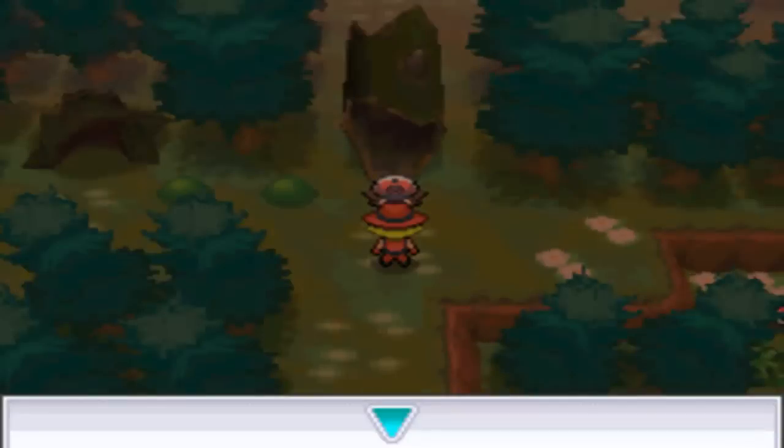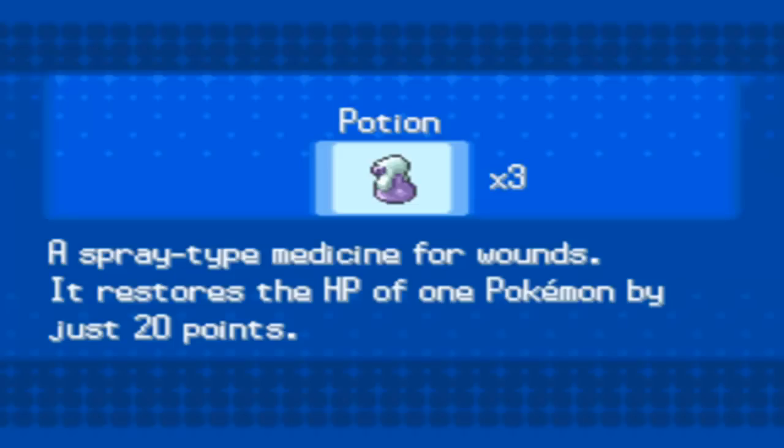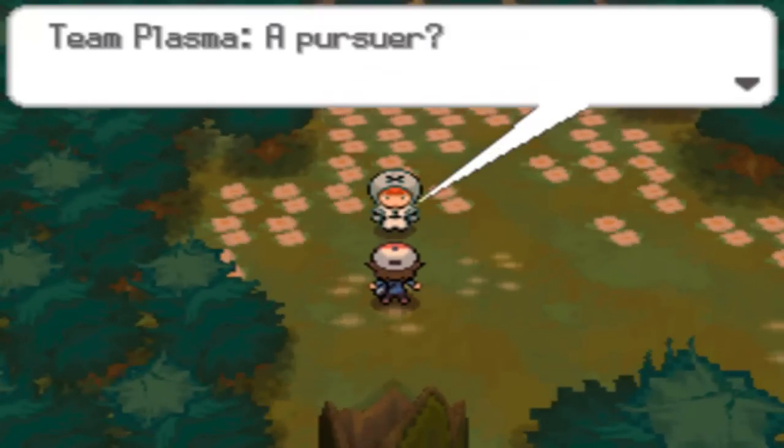My other Pokemon are falling behind because Herdier and Pansear fainted while Sawk and Dewott are getting all the experience - they're now about three or four levels higher than the rest of the team already.